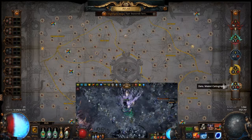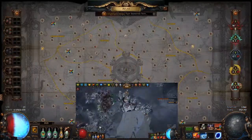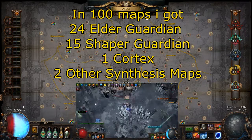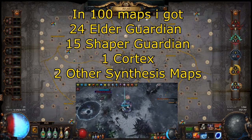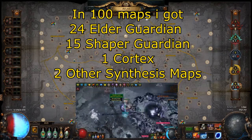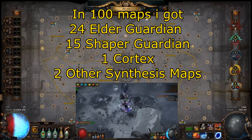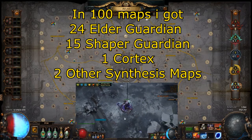So let's cut to the chase. The best way to use your Zana missions is to do tier 16 maps, because the shaper guardian maps are only tier 16. Elder guardian maps can be tier 14 and 15. So if you use Zana missions on tier 16 maps, you have a chance to get a Forge of the Phoenix, Lair of the Hydra, or one of the other shaper guardian maps. You also have a chance to get elder guardian maps, or even synthesized maps like Distant Memories, or even Cortex.